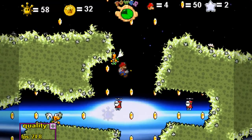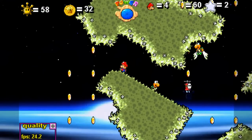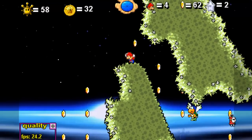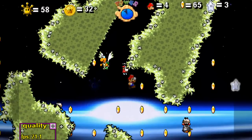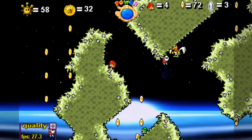Then again, we are in space — it doesn't necessarily have to cohere to earth gravity, where down is correct. And you know, this is generally just my Mario game, so does anything really have to make that much sense? I submit that it does not, but it does have to be fun — and so that base is covered.